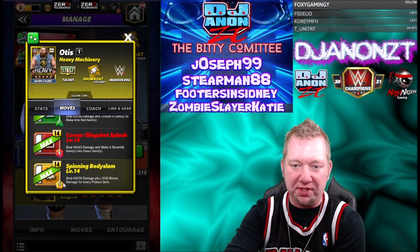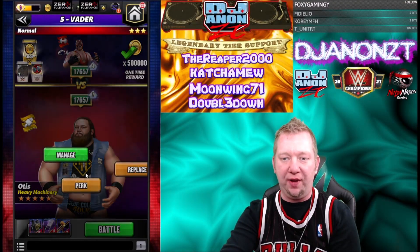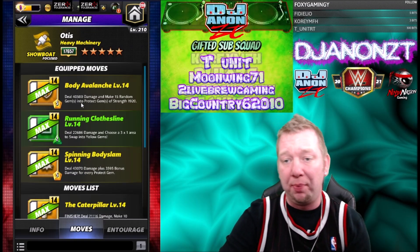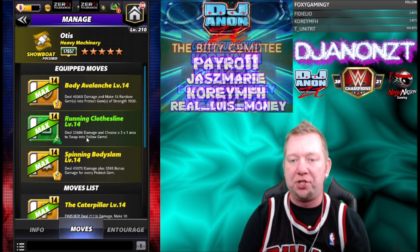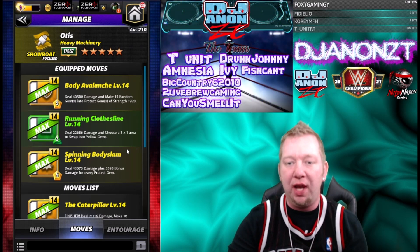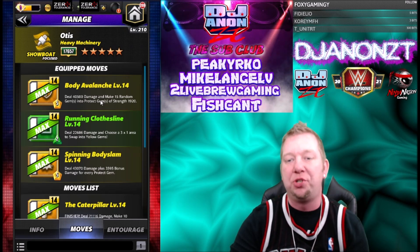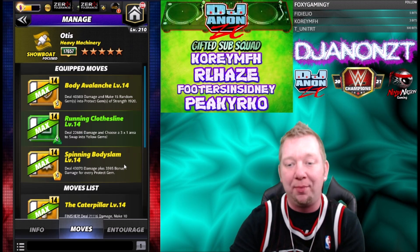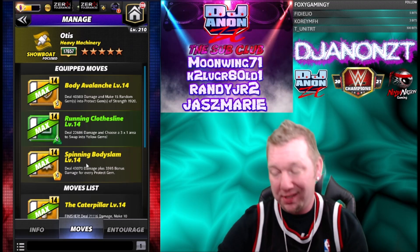The four and five star moves: the spinning body slam is the five star move and the corner slingshot splash is the four star move. Going against Vader with the five star moveset — body avalanche is in, so we got double yellows and a green. The green move charges first, deals 22,686 damage, and swaps a three-by-one into yellow gems. Body avalanche deals 40K damage and makes 15 random gems into protect gems of strength 1920. Spinning body slam deals 43K damage plus nearly 3,600 bonus damage for every protect gem.